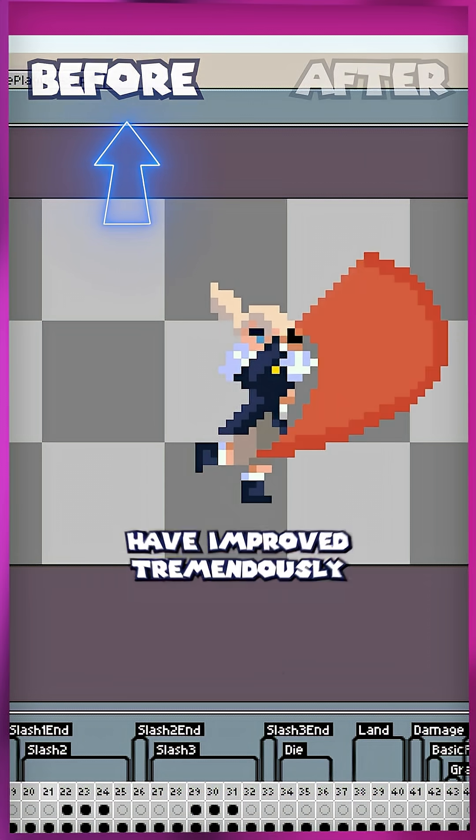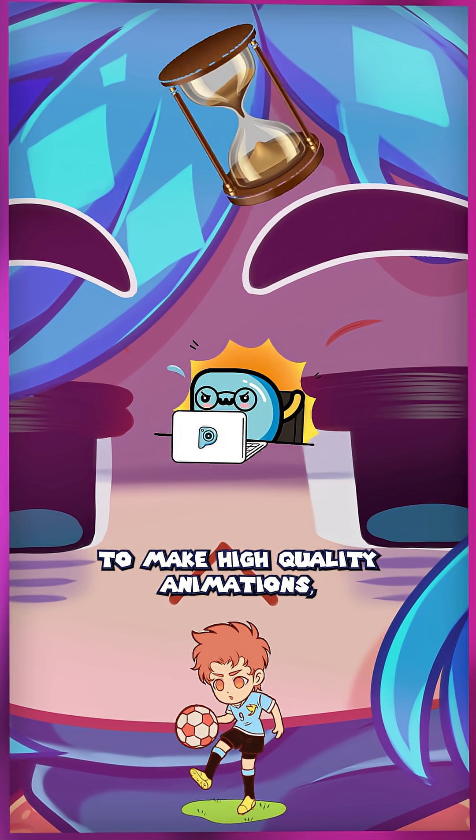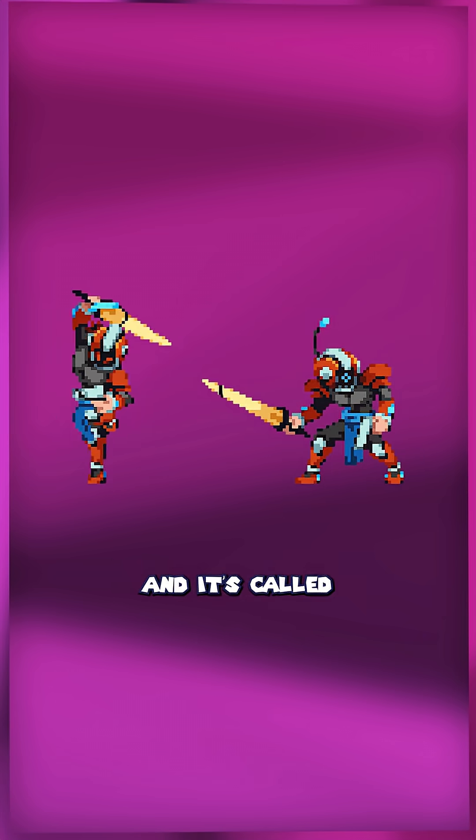The animations in my game have improved tremendously since Fur joined the team. But even though it takes a lot of time, effort, and practice to make high-quality animations, there's a really cool trick that can help you out tremendously, and it's called a blockout.